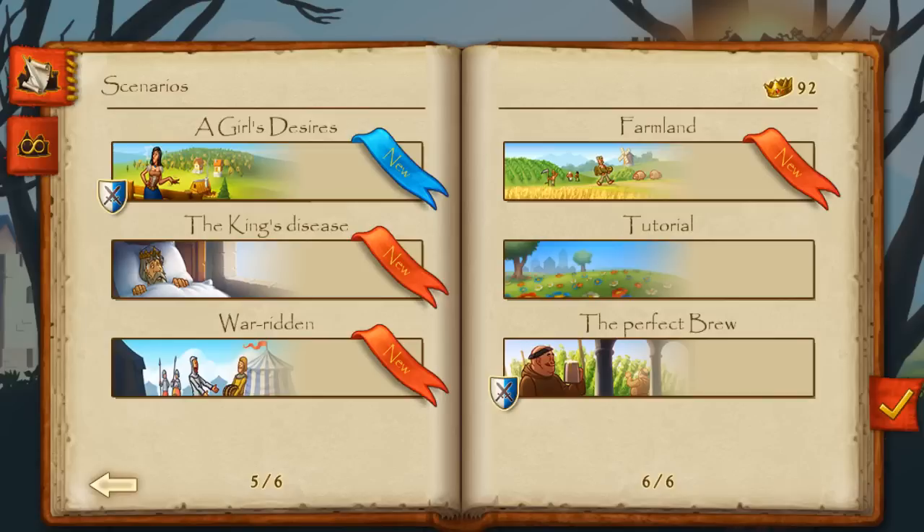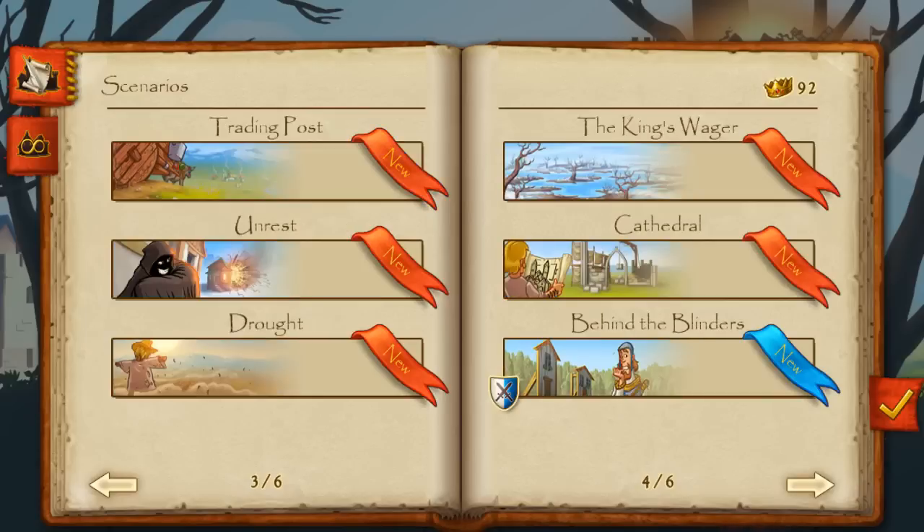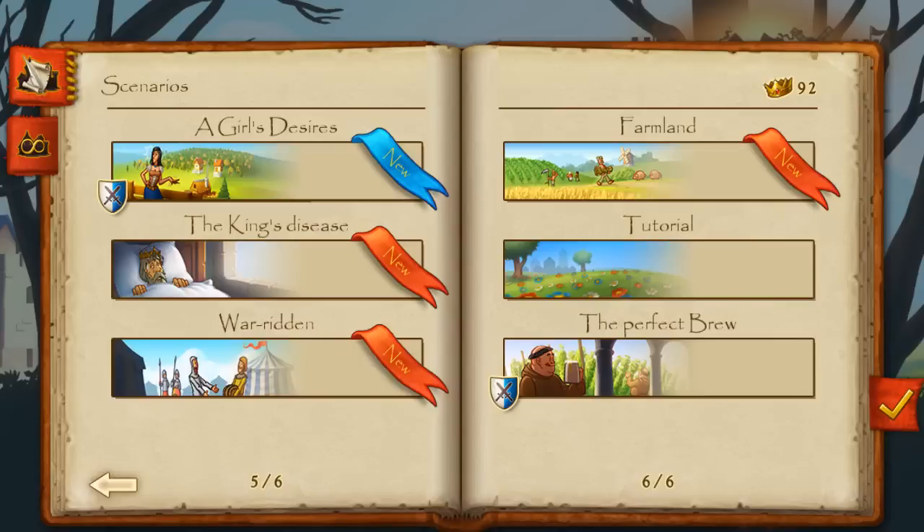The military scenarios are specifically catered for the military, and in case you didn't already notice, they are marked by this blue and white shield over here. It should also be noted that your old save games stay untouched, so you don't have to worry about facing bandits in your gigantic towns. Now, enough of the main menu — let's get into the game.